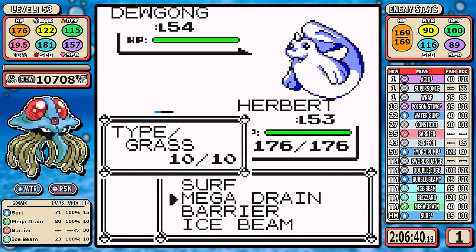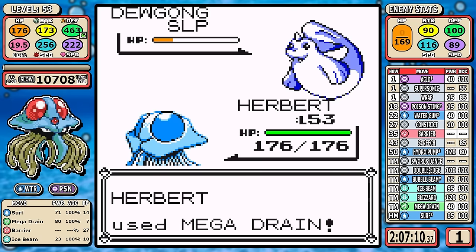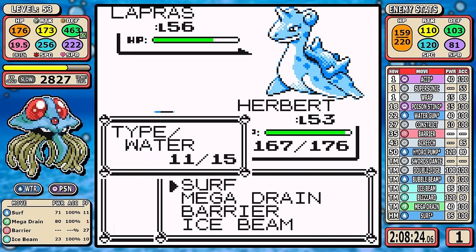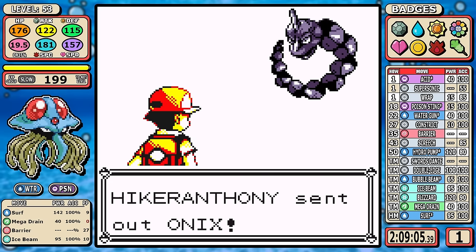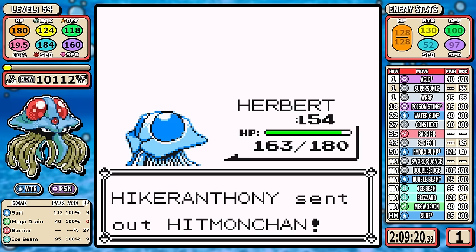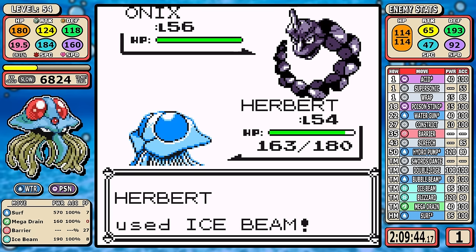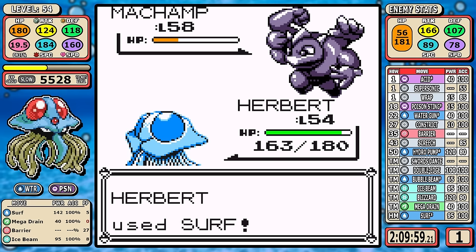Lorelei is as straightforward as it gets — Mega Drain does all the heavy lifting here. Dewgong knows Rest and the AI will only use moves that are super effective against our Poison jellyfish, so I can freely set up Barrier for some extra damage. Being a Water type alone lets you avoid most heavy-hitting moves. I kept Ice Beam mainly for flexibility — 10 PP lets me use it on Onixes to save PP, less menuing and fewer Elixirs needed. Then I swap to Surf for the Fighters. Simple and clean.